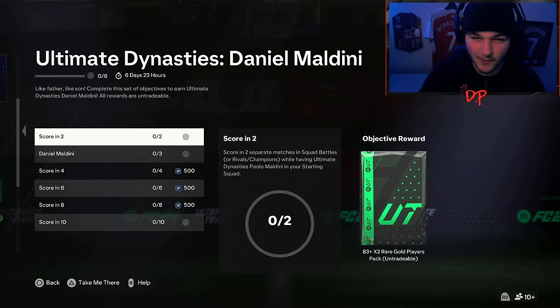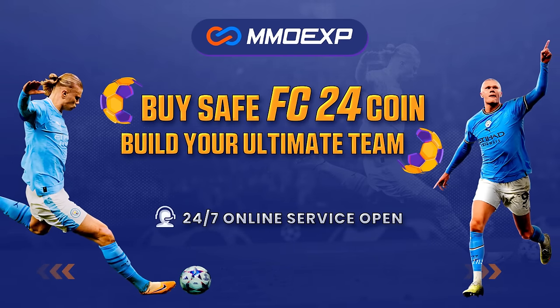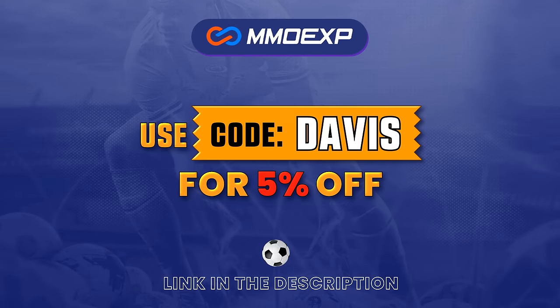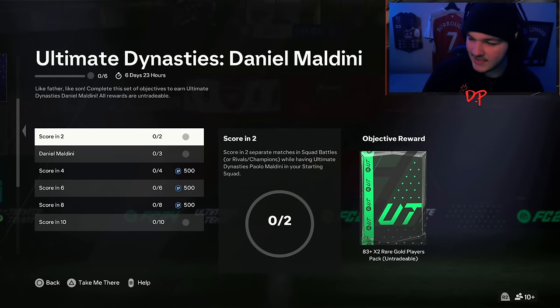For cheap, fast, and reliable coins, make sure to head on over to mmoexp.com and use code Davis at checkout for five percent off your order.